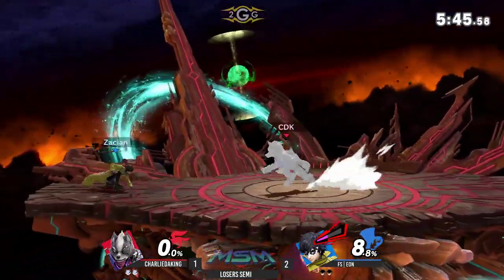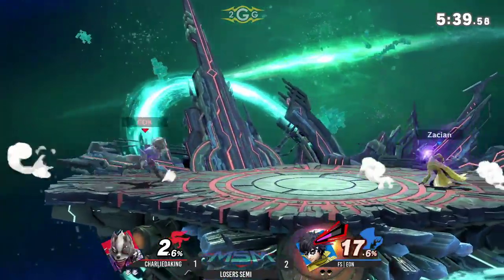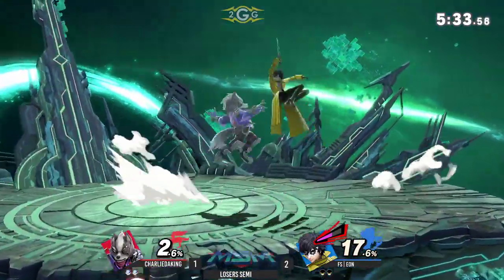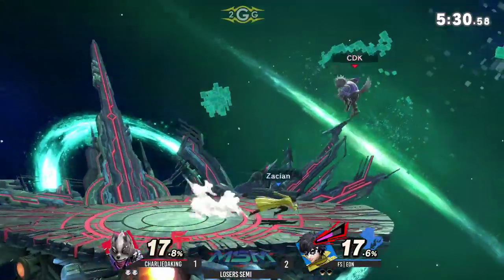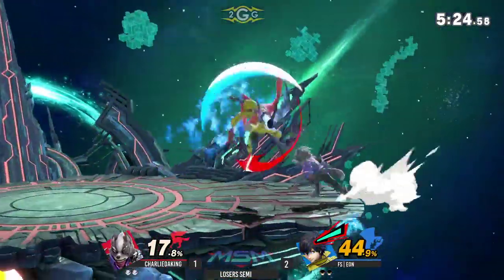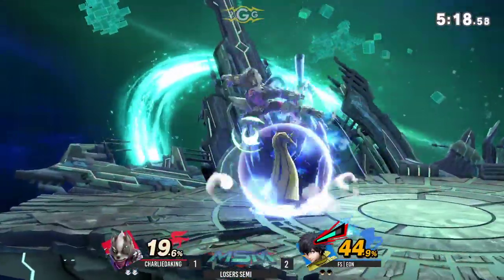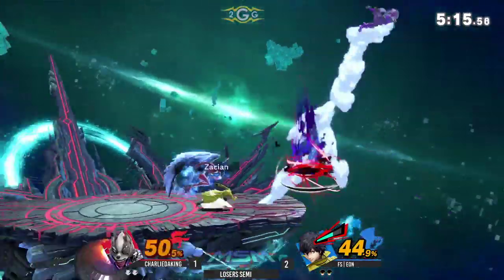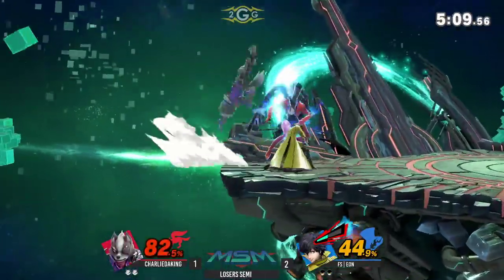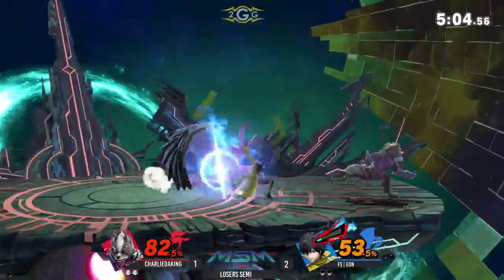I have football analogies all day — it's like he's getting a lot of yards but you gotta score. You can combo your opponent all day, but what's really important is taking the stock. More down bullets, just spot-dodges the F-tilt. And Charlie can only avoid this Arsene for so long, especially against a player like Eon who's very good at this game.